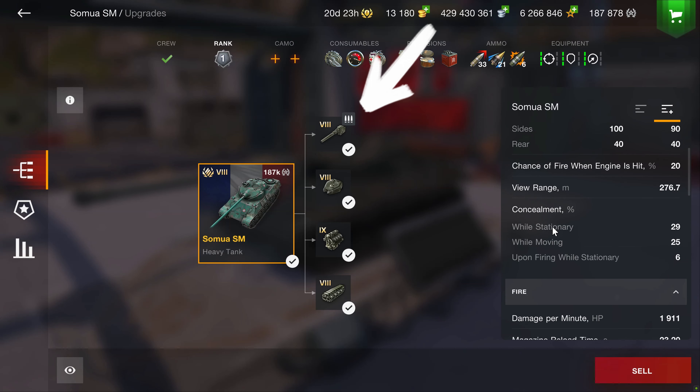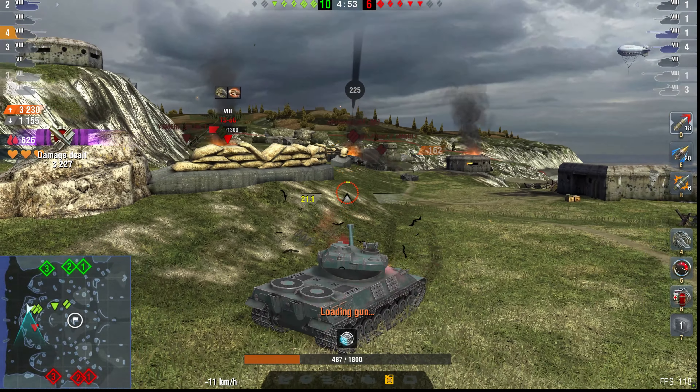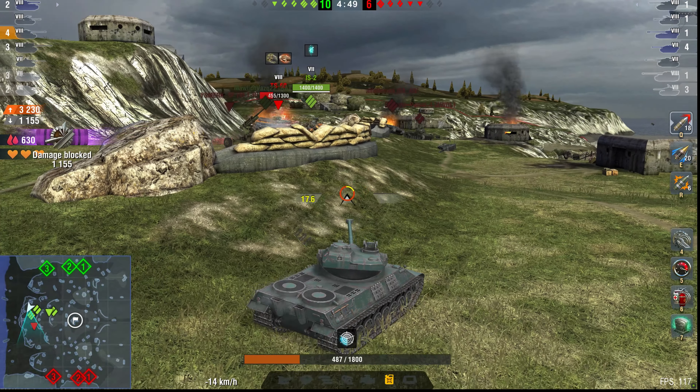It mounts a 3-shot auto-loading 100mm gun, and although the DPM is only 1911, that number is not always an accurate representation of its real-world effectiveness. There is something called burst damage, and this factor has several advantages outside of just a damage-per-minute stat, such as the ability for an auto-loader to clear multiple threats in quick succession — one, two, three in a row — which can be an invaluable ability not currently represented with a numerical statistic.